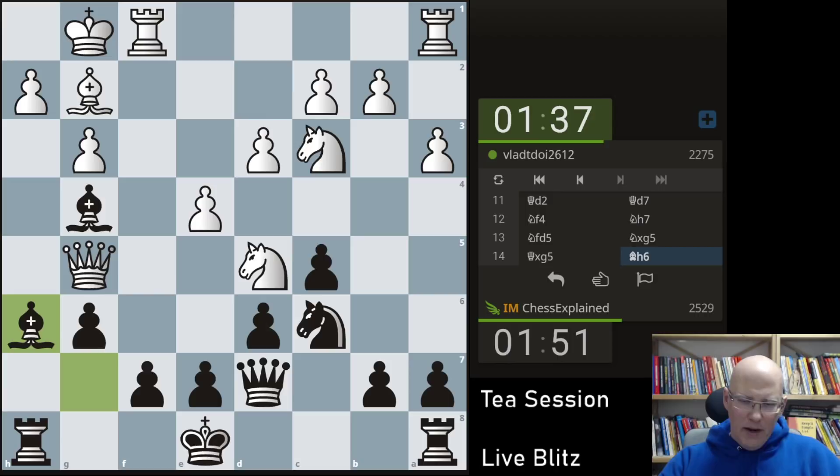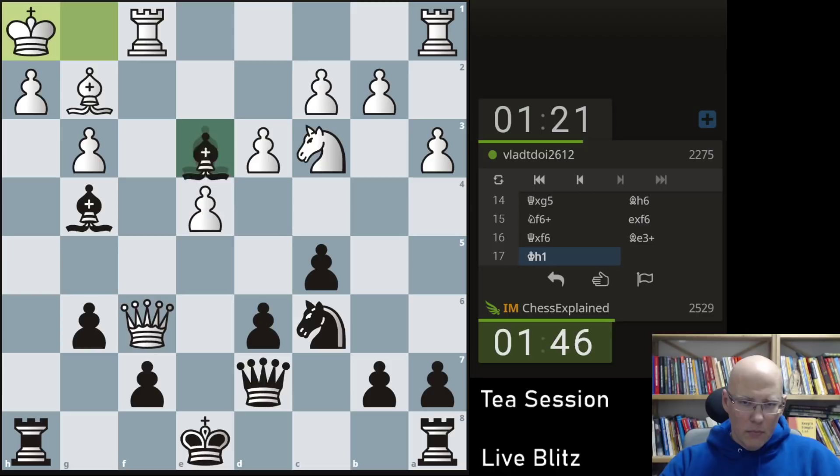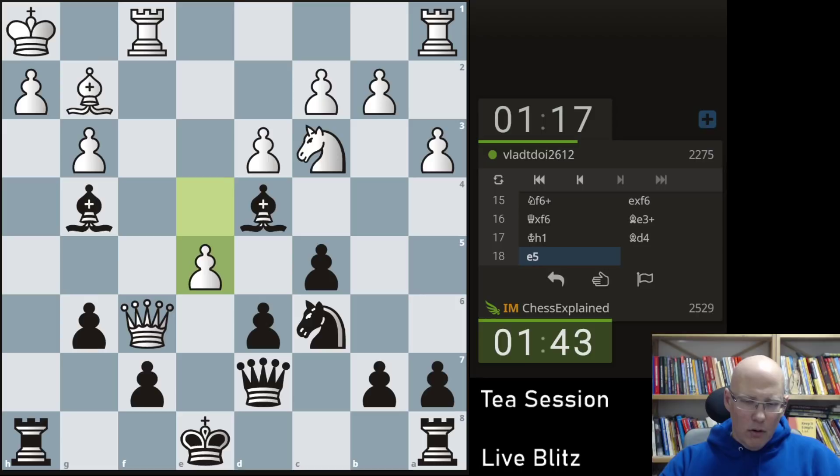Queen h4. There is a check on e3. And knight c7 — I go king d8. Not queen takes, as then you can take the bishop on g4. Let's take it. Now I think the check is probably strong. Bishop d4 — it's a tempo on the queen and it covers the rook. Didn't see this move coming. Bishop takes, and then he wants to go rook e1.